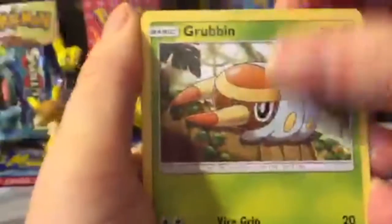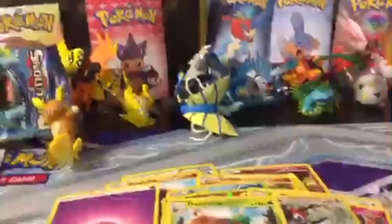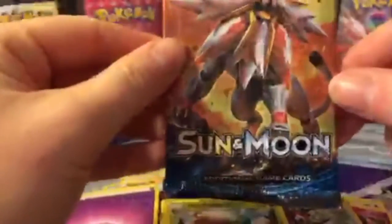We got a regular Sun and Moon base set pack here. Code card right there for you guys. Araquanid, Crocorock, Energy Retrieval, Spearow, Grubbin, Spearow, Snubble, Sandile, Pikipek — very nice right there. And on the end we have Decidueye followed by an Energy — Irregular Rare Decidueye. So let's see if we can hit at least 50% here with our last Sun and Moon pack. At least 50% for the opening and I would be happy with that — it would be a good pull ratio.